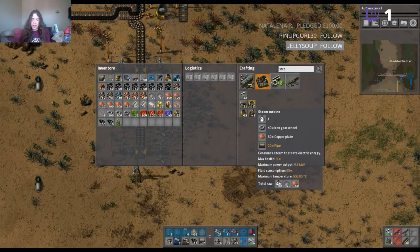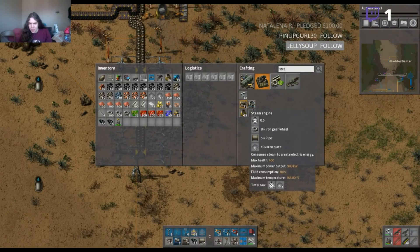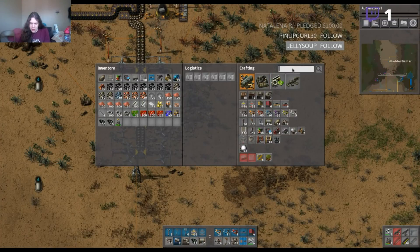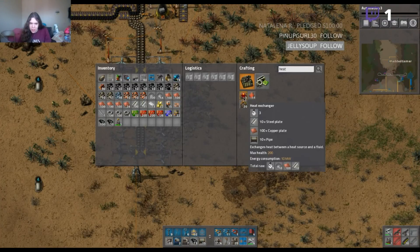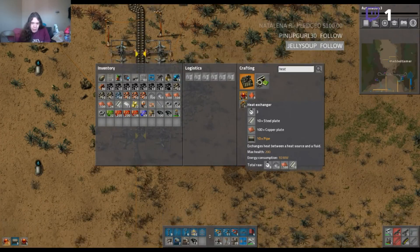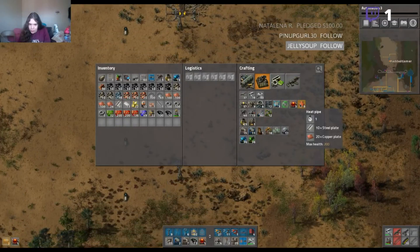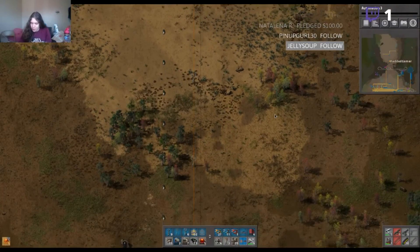Not a turbine — oh wait, a turbine is what we want. Is that it? No, there's something else — it's like a heat exchanger. There it is: heat exchangers. Yeah, we want to have a couple of these, so let's start building them. We'll also want a couple of heat pipes at some point.